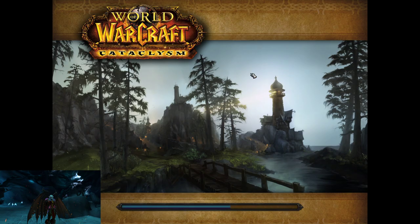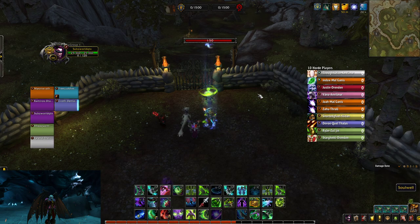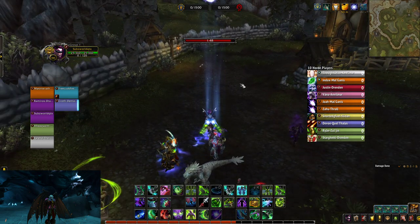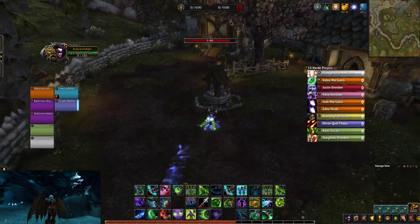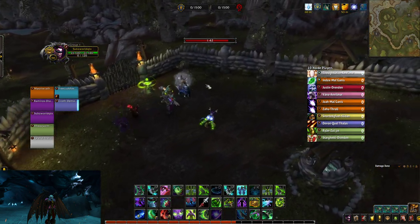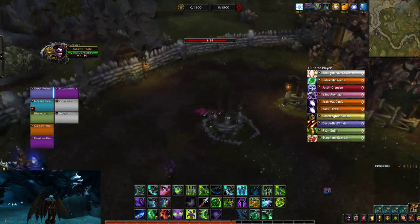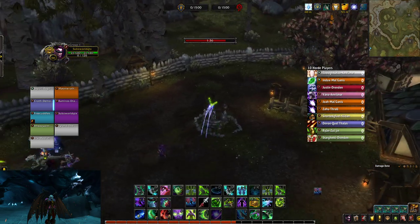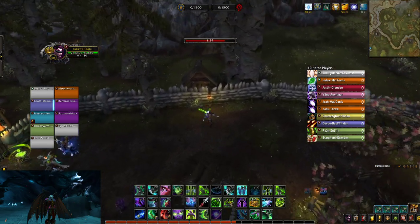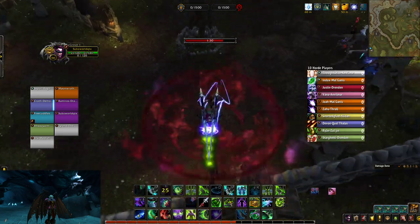The other day I posted a video about the world's fastest Gilneas game ever — basically fast-capping Waterworks and capping mines really quickly. But somebody was asking: is there a way to fast cap Waterworks without using an exploit?